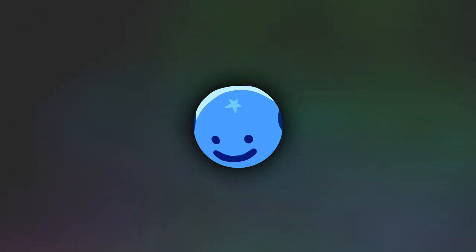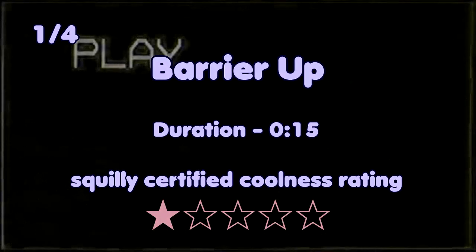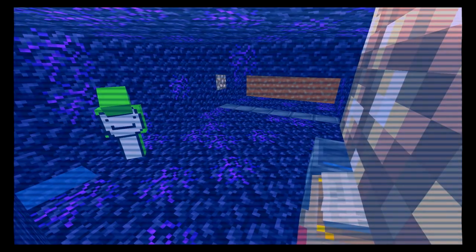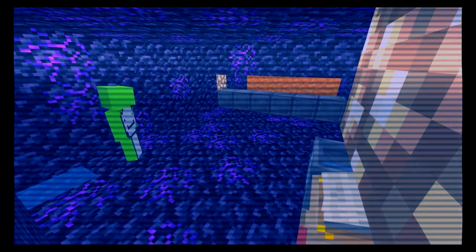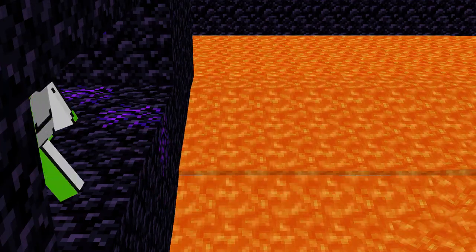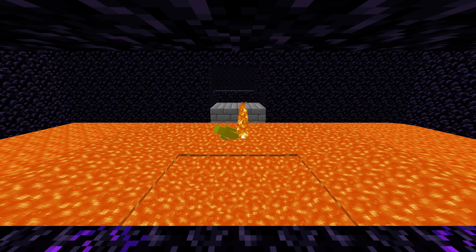Now that I've covered the escape methods, here are a few things that would make the prison a lot more secure. The very first thing is to have the netherite block barrier up at all times. This keeps the prisoner from accessing the lava wall, which would also be better off disabled so that even if they got through the barrier, they can't traverse through the lava to reach the bed.